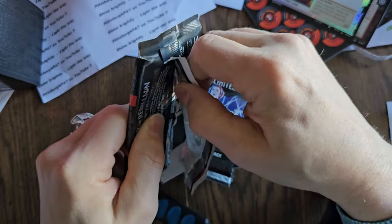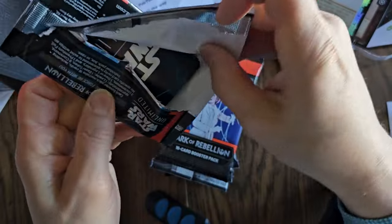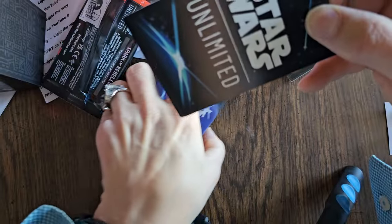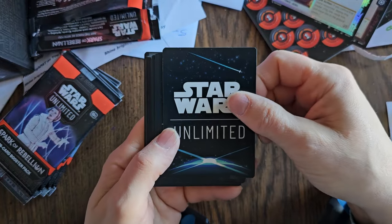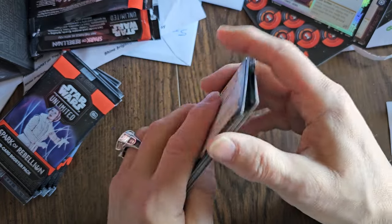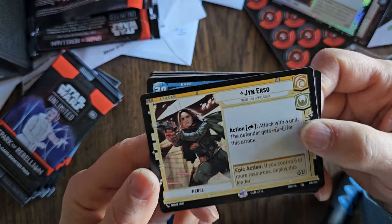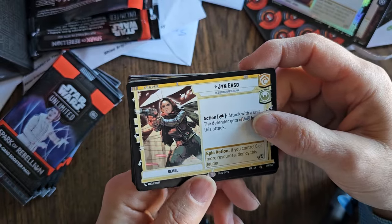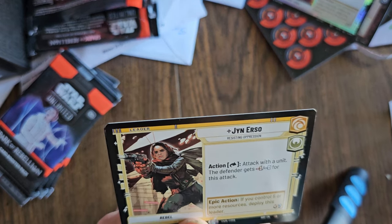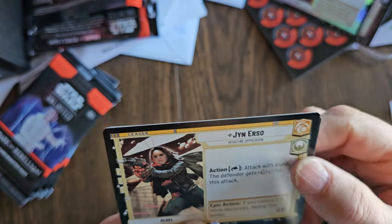I like to tear it down its spine like this, try to keep a little bit of this intact. It's an unlimited symbol on the back of all of them except for the leader and the base. We got Jyn Erso — that's so cool. I am a big fan of Rogue One, and Rogue One definitely falls in this timeline.